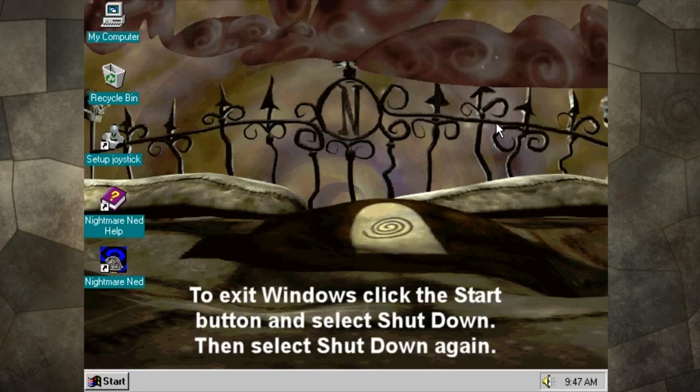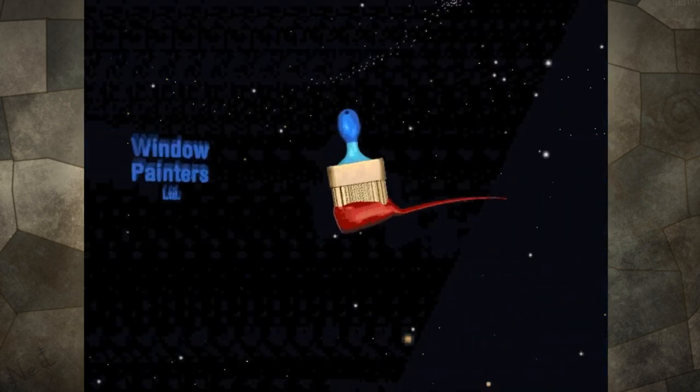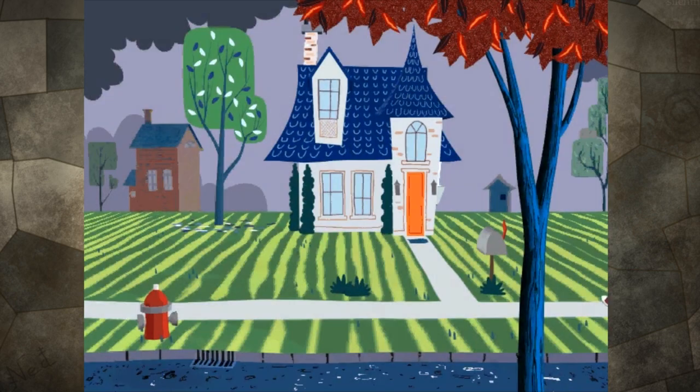Hey everyone and welcome to part two of my playthrough of Nightmare Ned. This is Silent Noise Plays and I'm Silent Noise. We're gonna begin — I'm gonna start here and just reopen the game. You can actually skip all of this stuff at the beginning of the game by pressing the spacebar, so I'm just gonna do that.